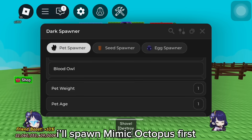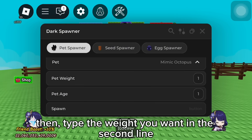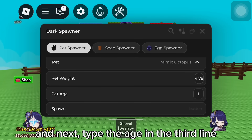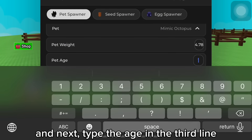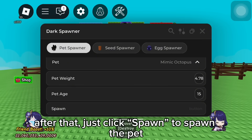I'll spawn Mimic Octopus first. Then type the weight you want in the second line — I'll spawn an average size pet. Next, type the age in the third line. After that, just click spawn to spawn the pet.